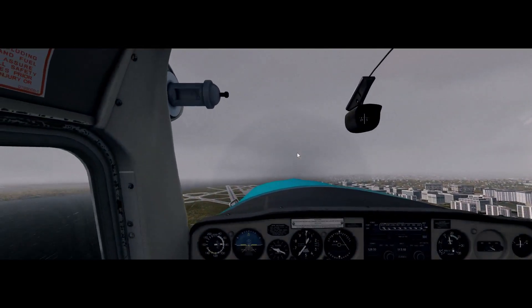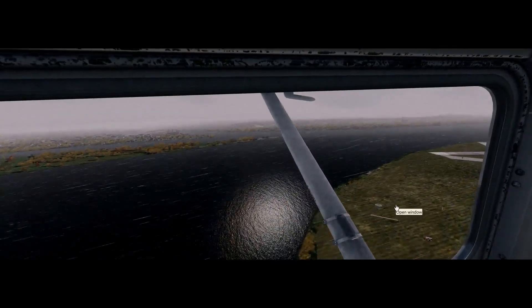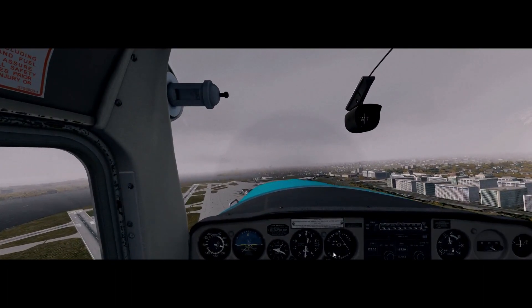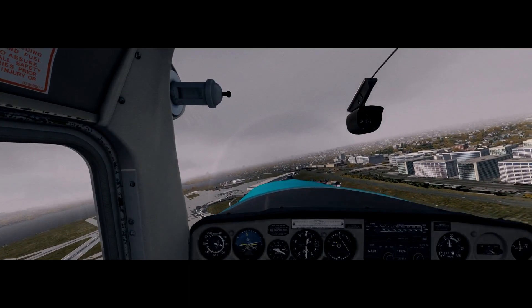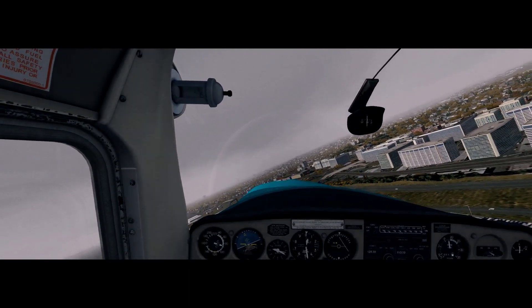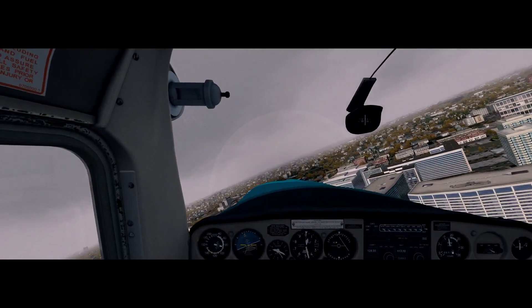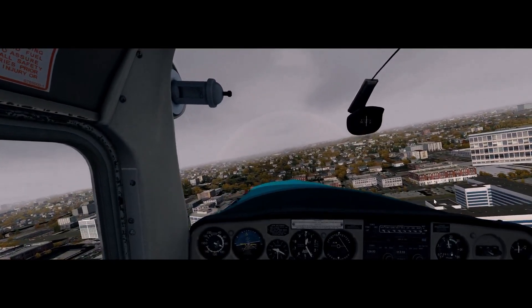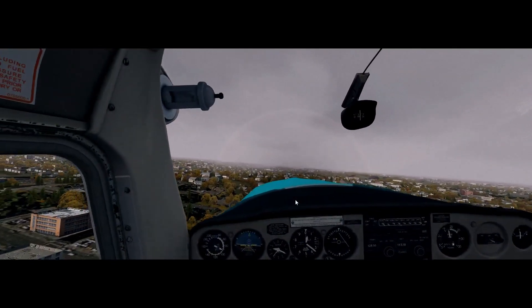Let's have a look at the grass, because one thing I haven't installed yet is Dreswick Design's grass. The grass down here I believe is Rex Airport HD's grass with a Texture Direct add-on. The grass away from the airport should be the default P3D or Orbex Global base grass, which you can just about see here — it's okay, just kind of hmm.